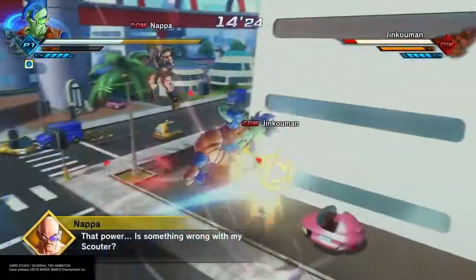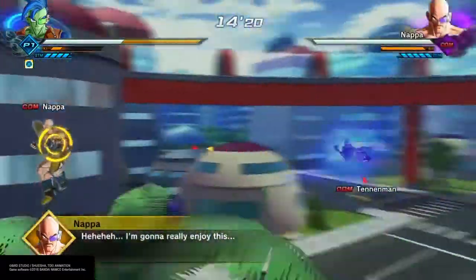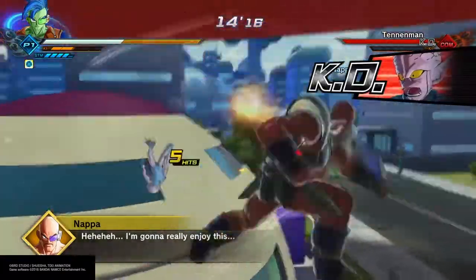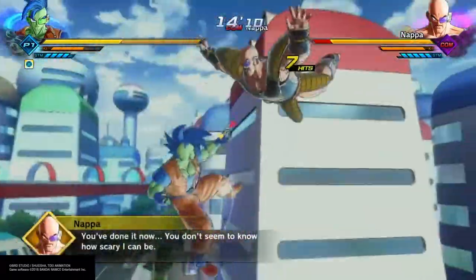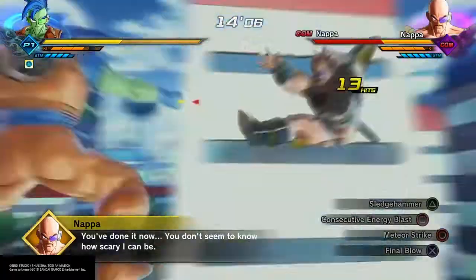This time we've got Nappa and he's got two of the Saibamen with him — two of the different kinds. We're just going to take them out real quick so we can focus on the stronger guy, which really at this point is not even that strong. We're very early in these Parallel Quests.